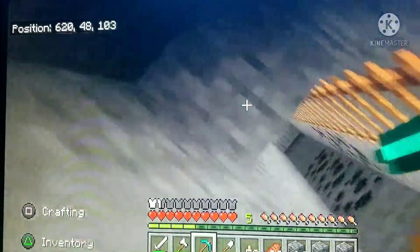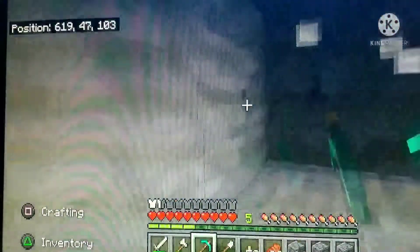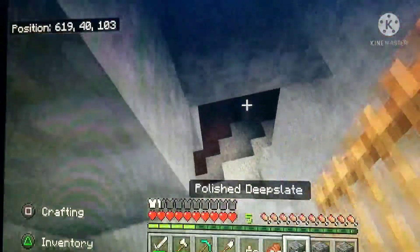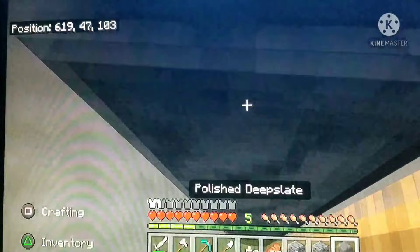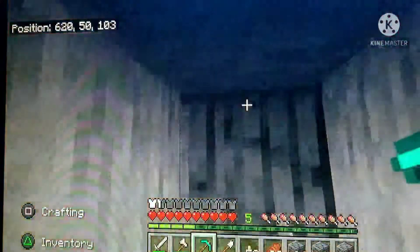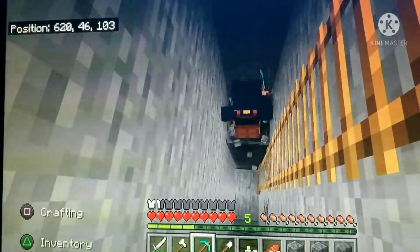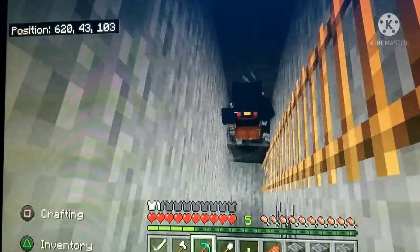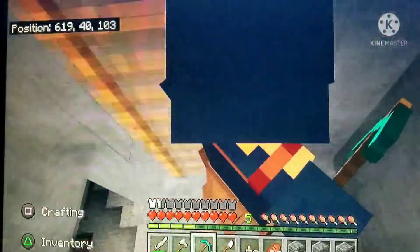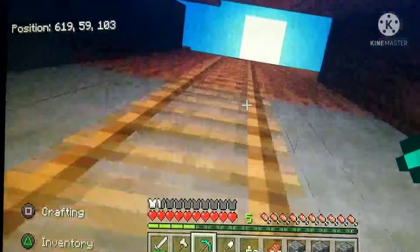Okay this is the last block. I want this kind of deepslate to be like the floor, and then I want the deepslate bricks to be like the walls.